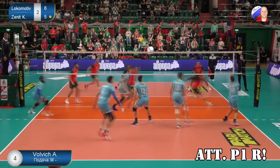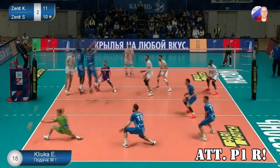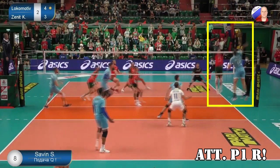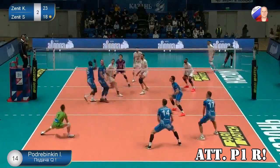When the Russian attacks from position 1 after a reception around the 3rd meter, he spikes diagonal but also much more line than after a good reception. The block has the option to close more line and even the whole line, like in this successful case against a single block. In this situation the set is short and maybe the block left too much line, even though the libero succeeded in defending the ball.